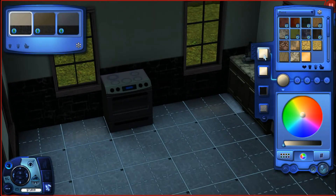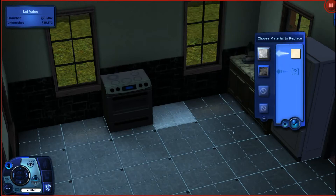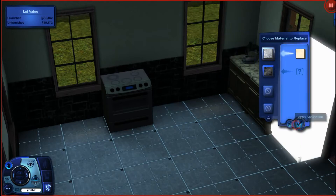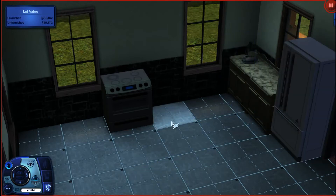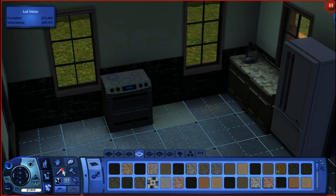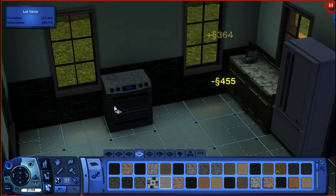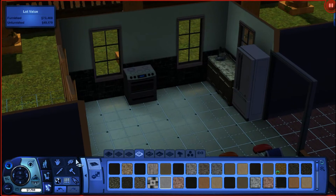Alright, I just want to match the flooring to this color. I should have just done one, but that's okay — it's not going to matter anyway. Let me just delete the rest of that so I can get some money back. There we go.